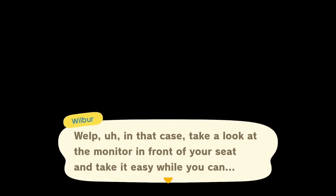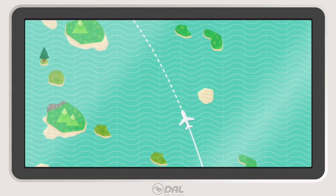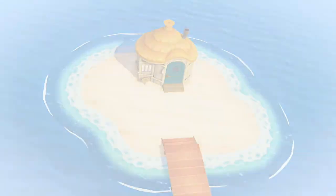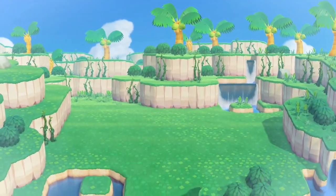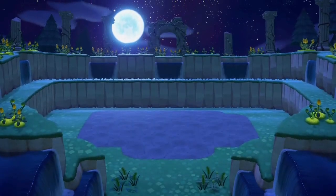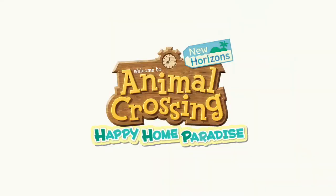Take a look at the monitor in front of your seat and take it easy while you come. And here we're on our way. We've got this brand new add-on. Look at these beautiful islands that we are in control of. Will you succeed at making everything pretty or will you diabolically make things worse? Each of the islands are unique and don't care about the rules of nature. So be ready, because this is Animal Crossing Happy Home Paradise.